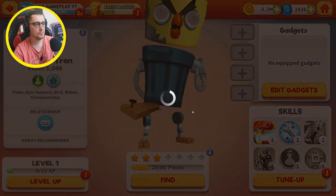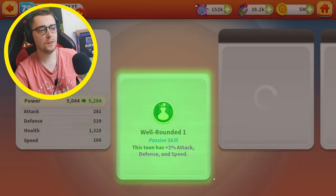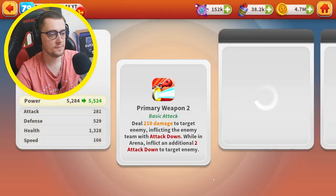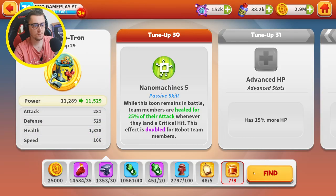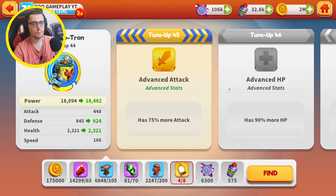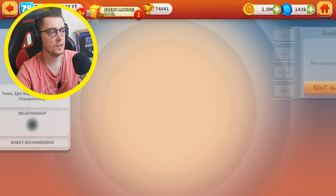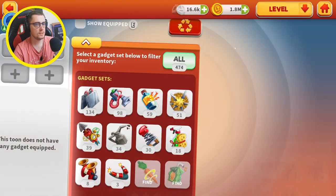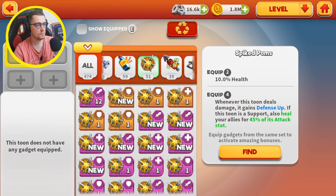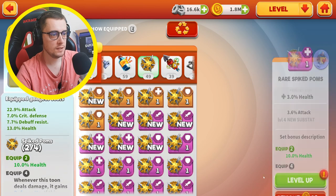Max level up — of course. Let's tune up this guy, so fast. We need some resources but I will tune up to level 30 — we are pretty close to max tune up. This is a support, so let's give him something for support. We can equip something like that.